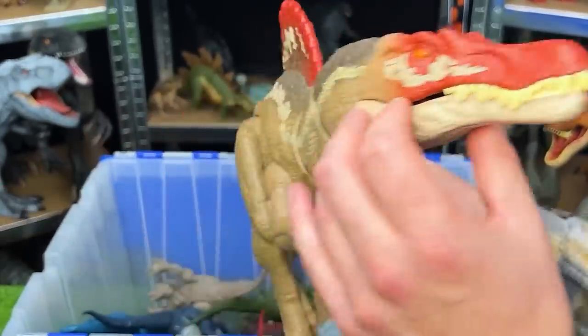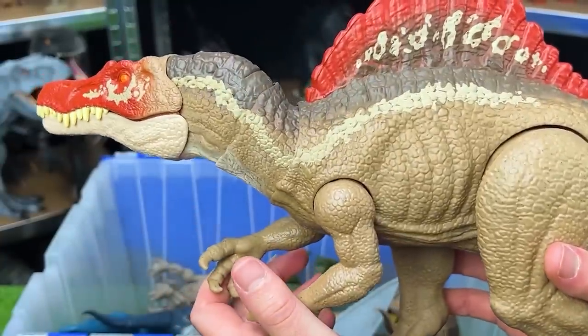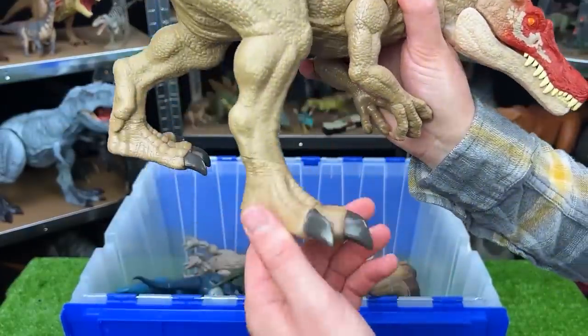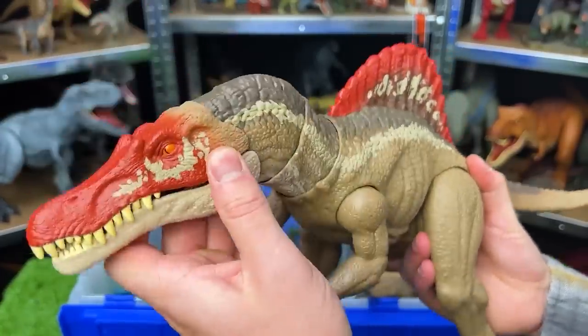Here's another popular apex predator — this is the Spinosaurus. Did you know that the Spinosaurus is the largest known carnivorous dinosaur that existed? These were even bigger than T-Rexes. This figure has an adjustable tail, the legs are pretty movable, as well as the ankles, you can move the arms up and down, and you can actually adjust the neck quite a bit as well.